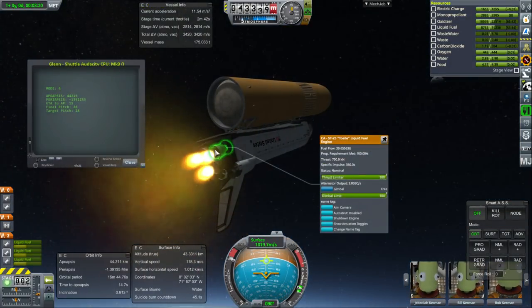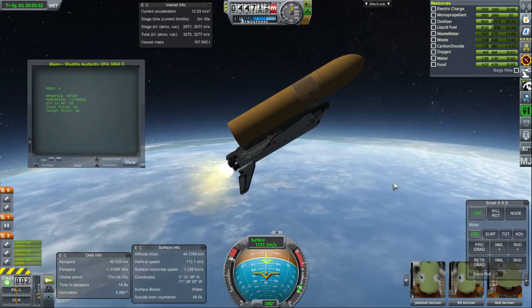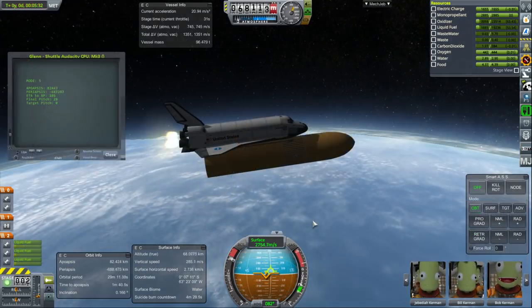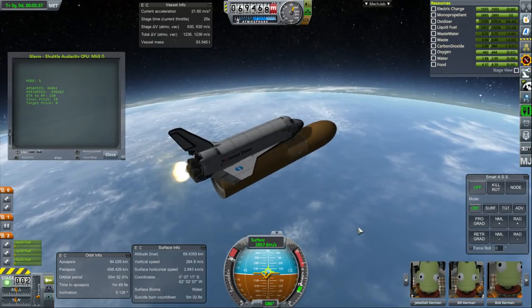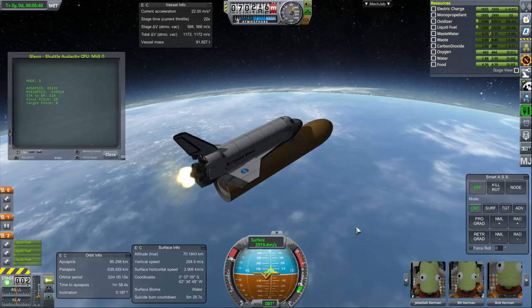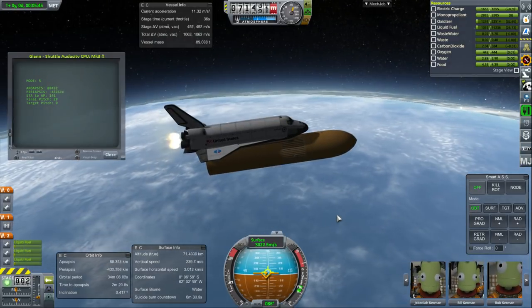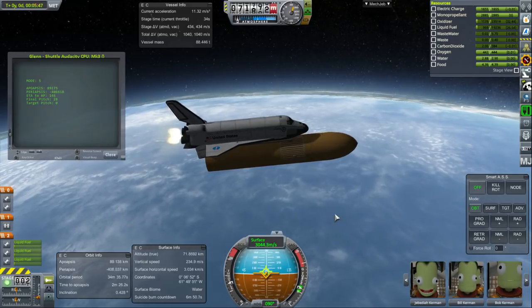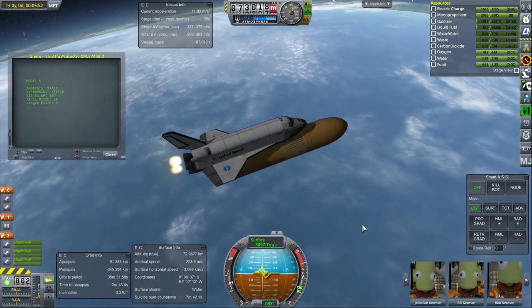Currently these engines are the ones from Cormorant Aeronology, not the Vector engines, so they only have 700 kN and a specific impulse of 360 — in line with what I was targeting. The shuttle is flattening out and we're looking at the periapsis and apoapsis. We do want the external tank to deorbit, so we want a fairly low periapsis, and then the shuttle will complete the orbit on its own.